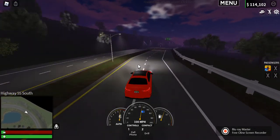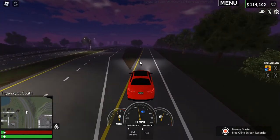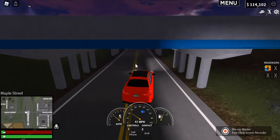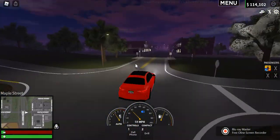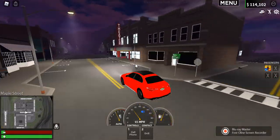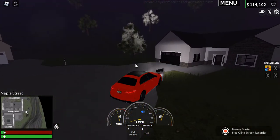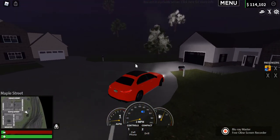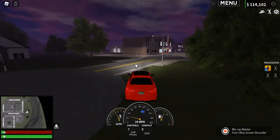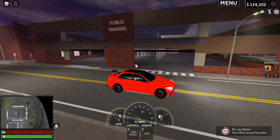Down the highway we go — the speed limit is 75. There are little off-ramps too, which I really like. Here's downtown Springfield: there's a little parallel parking, a theater, two houses just sitting there, and another parking garage — I kind of like this one better than the other one.